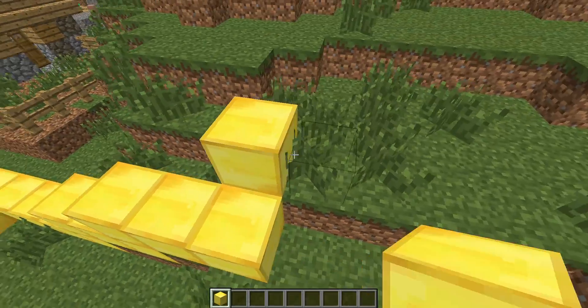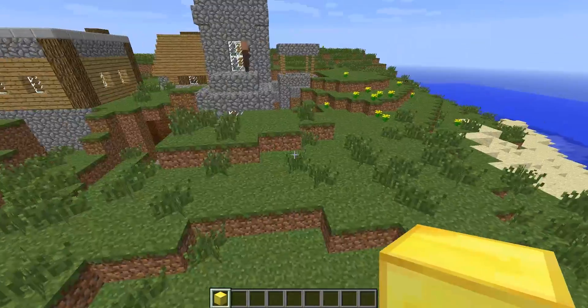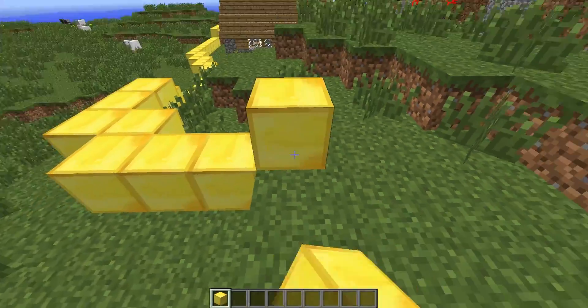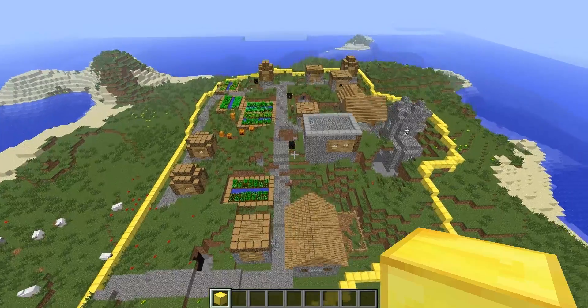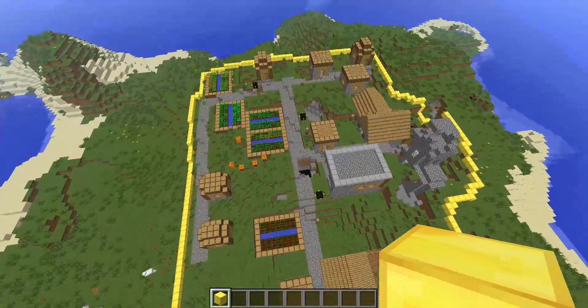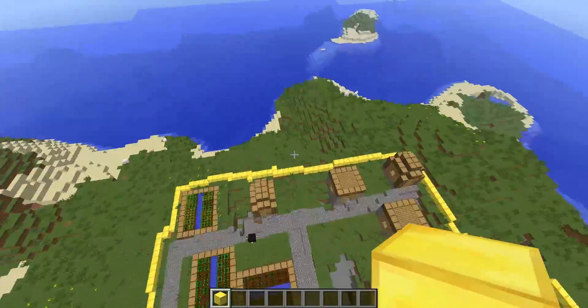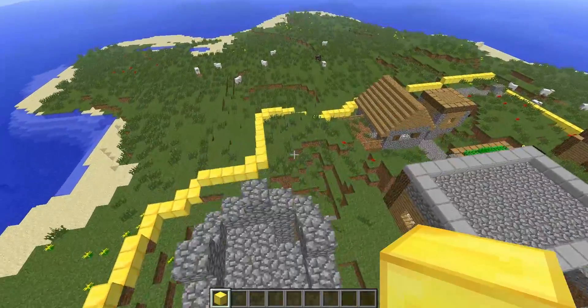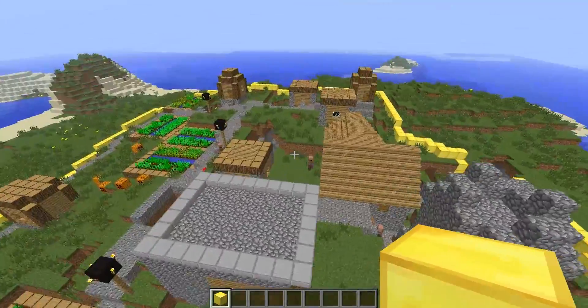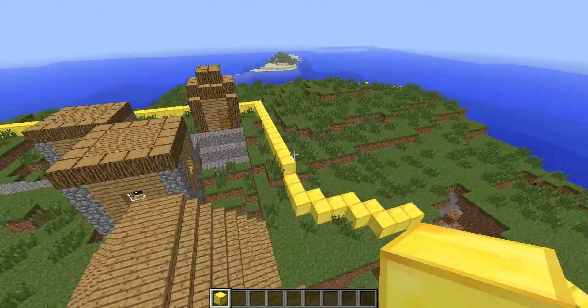This is pretty great and I'll skip ahead to the result. So that's what the village looks like right now — you can see it's surrounded by these gold blocks, and this is where the wall will be after I'm finished. There's just one thing I have to do right now.